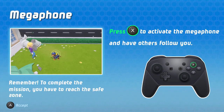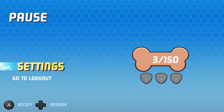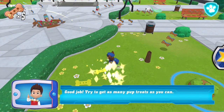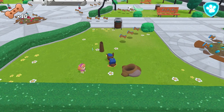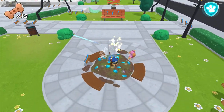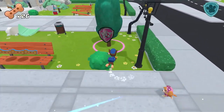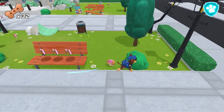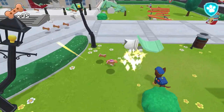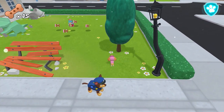Trying to stop this robot from wreaking havoc apparently. Harold's robot has caused a lot of damage to the town hall. While they're distracted, let's get everyone to a safe place. Let's go, Paw Patrol. Here we go — we got a lot of collecting to do. Press X to activate the megaphone and have others follow you. Remember, to complete the mission you have to reach the safe zone. Only 150 for this part — not too bad. So there's also these things, we gotta get our dog treats all around here. You can do this for every single tree, it seems. Amazing.